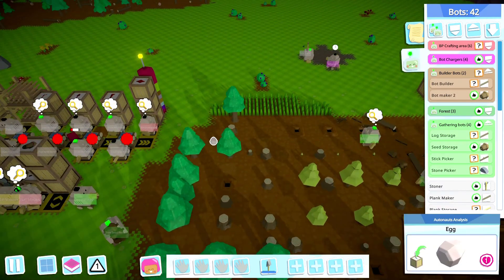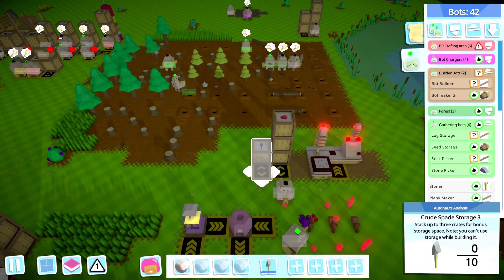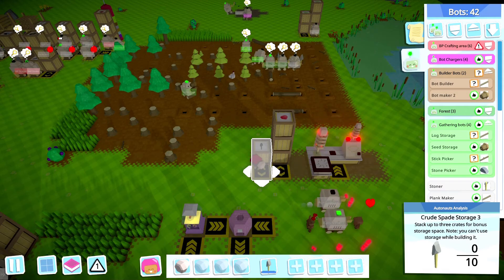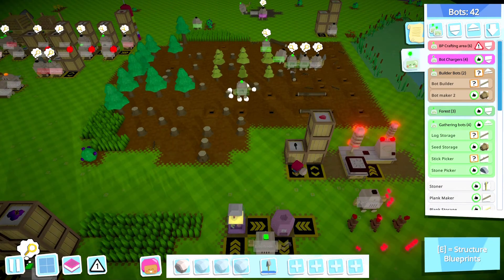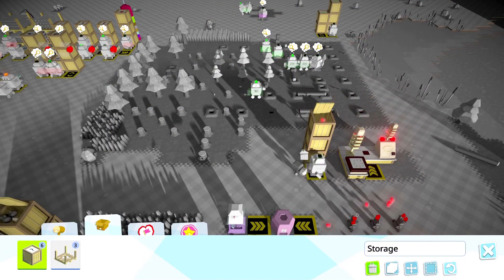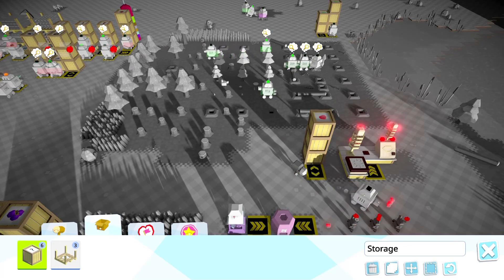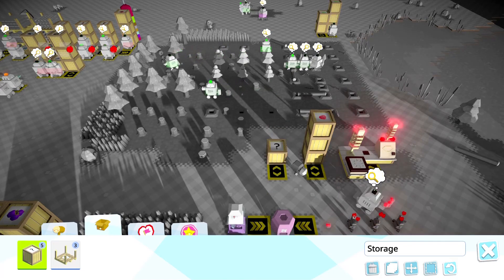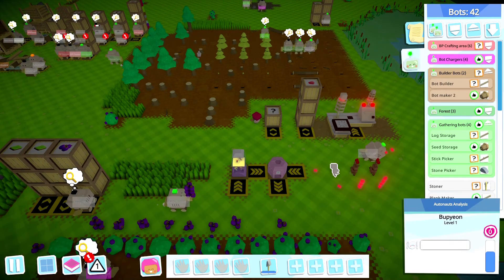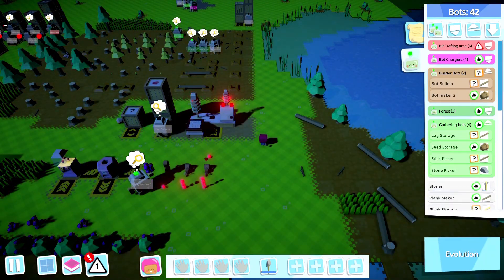Where'd that egg go? Now let's pick up the egg — my hands are full. Let's put it in here. Will it change? It will not change. Let's go ahead and delete the storage and put it back down. Maybe beside me there we go. Okay, I can't put it in there — moving on. What do we got here? Evolution.